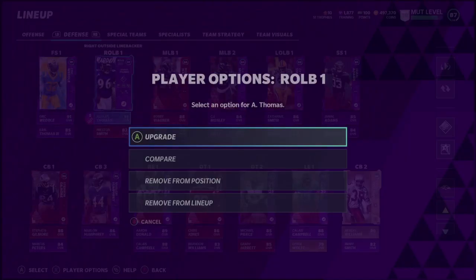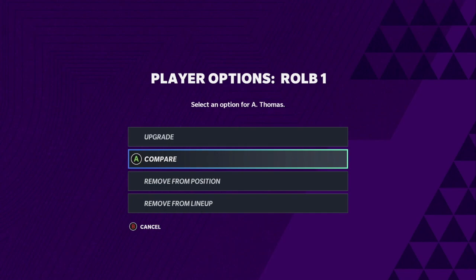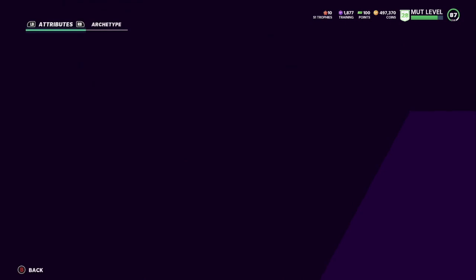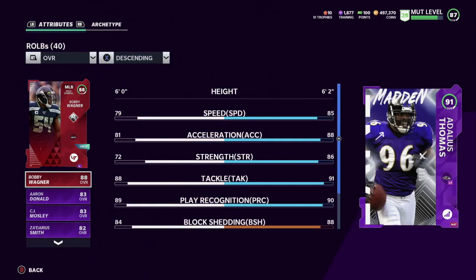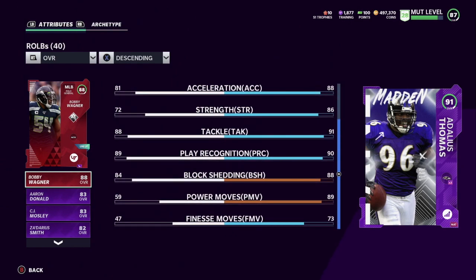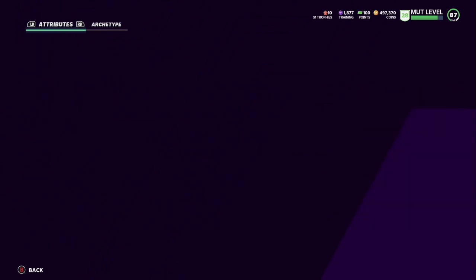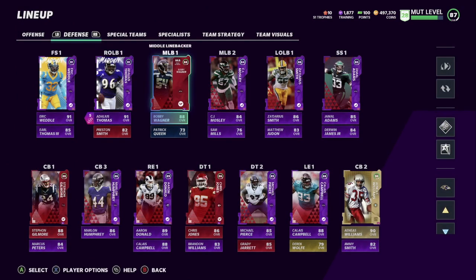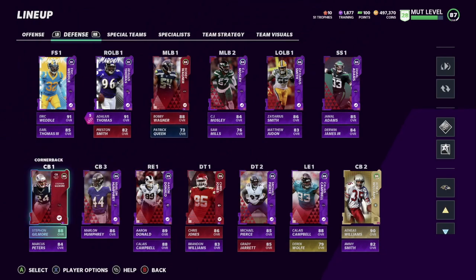Right here — Thomas at right outside linebacker. We did get him. He's a beast — I got him activated on this team. He has 85 speed, 88 acceleration, 86 strength, 91 tackling, 90 play recognition, 88 block shedding, 89 power move, 89 finesse moves, 73 zone. He's been playing very, very good. I got to put him to rush left end or right end, opposite side of Aaron Donald — that's something I forgot to do in my lineup.